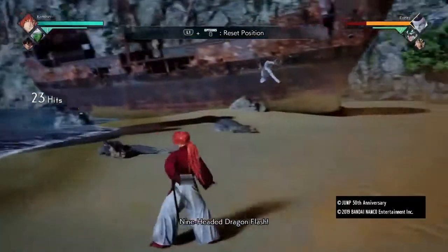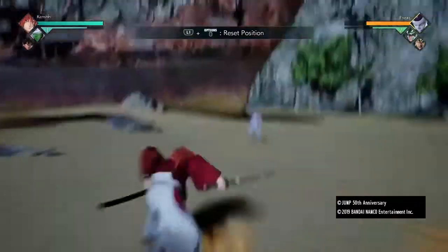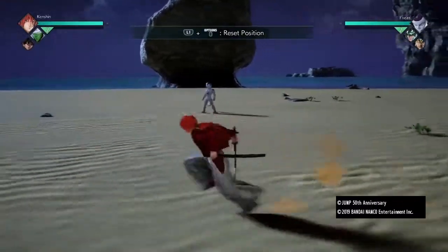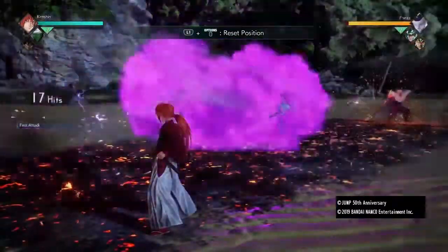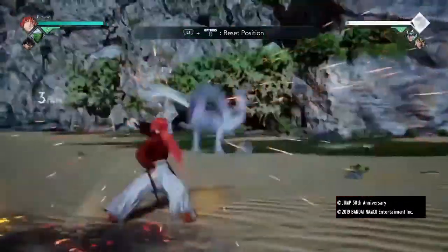You can combo into the heavies and then into a special. There's also a way you can fully extend it further by calling an assist. For example, Piccolo's assist can heal Frieza down, and you can combo off of that.